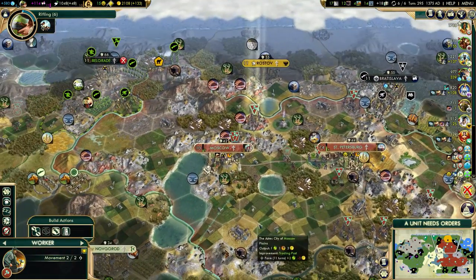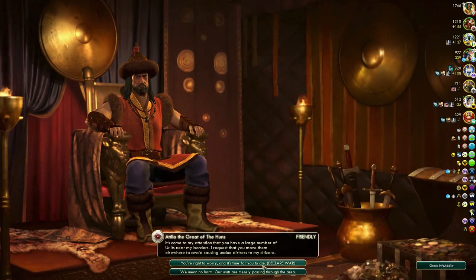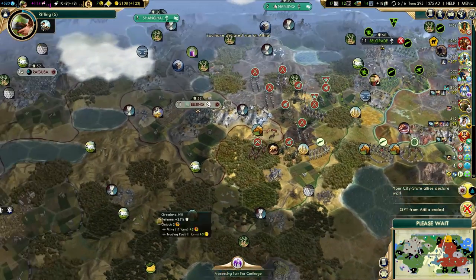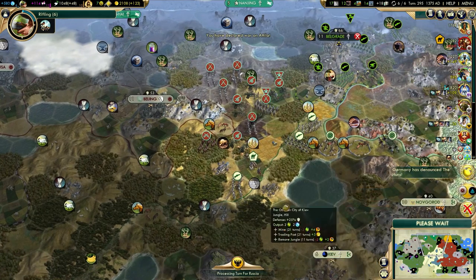We will be declaring war on the next turn — no need to wait anymore. Yep, he called us out. That's fine, we'll just declare war right there. He wanted us to declare war — I'm such a peaceful person, to be honest. Blame him for wanting war.